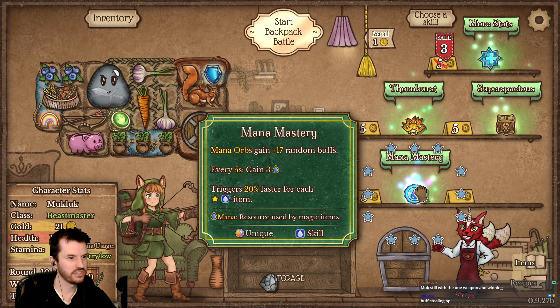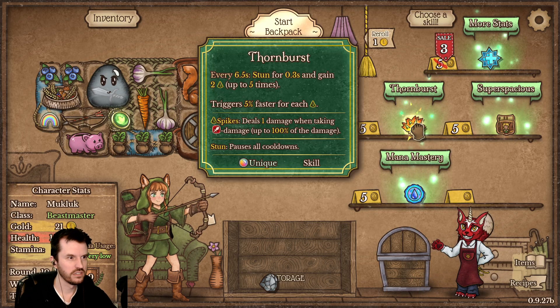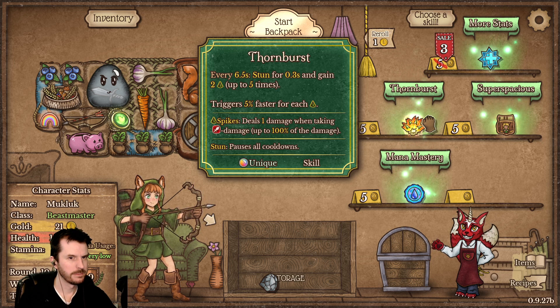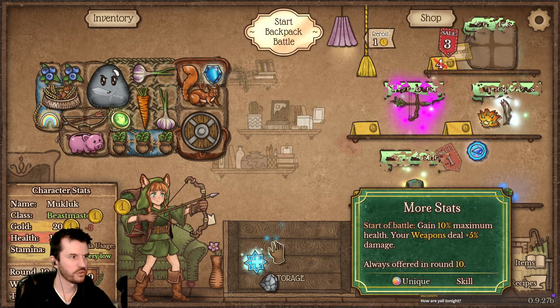Mana orbs gain 17 plus 17 random buffs — what is a mana orb? I don't know what that is. I'll just take the more stats thing.